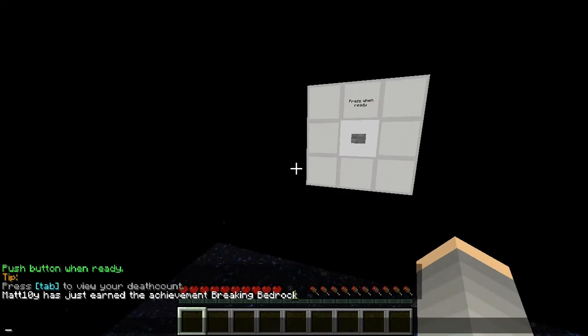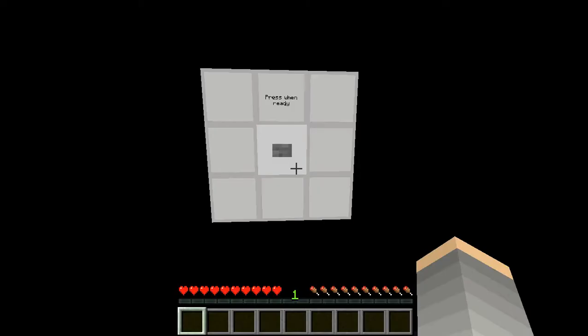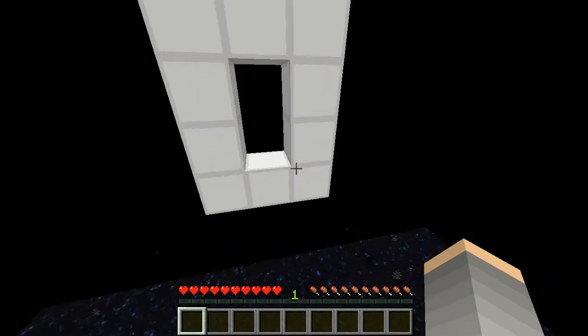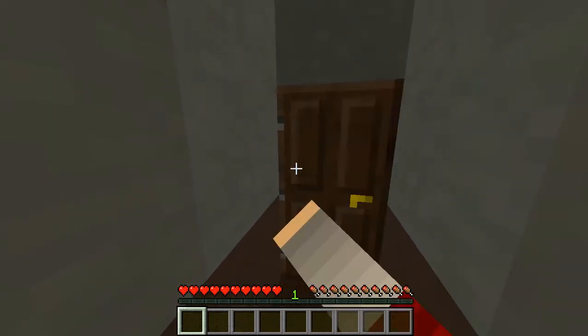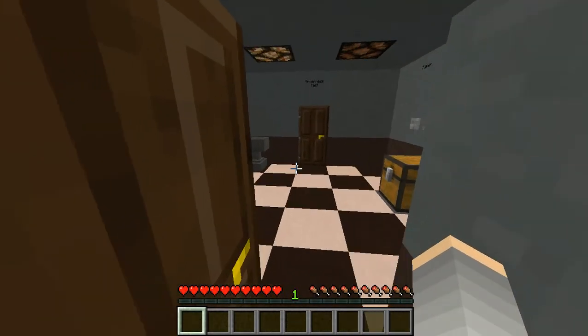It just said press button when ready, and also push button when ready to press tab to see death count. Breaking bedrock? That's my death count. There's a custom texture pack. I have to try my volume — this went up to 75, and that goes all the way up. Oh, that's cool. Resource pack 10. That would suck if you were using that resource pack and you made one of those door opening and closing machines.